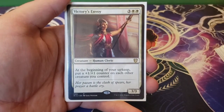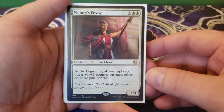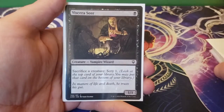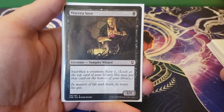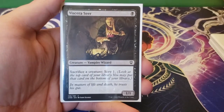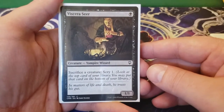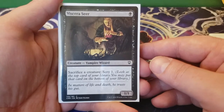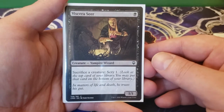Next up we have Victory's Envoy — three and two white for a 3/3. At the beginning of your upkeep, put a plus one, plus one counter on each other creature you control — she buffs up everything that isn't herself, and with Lazel it doubles down. This is another piece of the Bastrys Lieutenant combo. You need something that can sacrifice creatures, Bastrys Lieutenant in play, and Cathar's Crusade in play, and it will create infinite plus one, plus one counters. Viscera Seer here is one black for a 1/1; you can sacrifice a creature to scry one. So not only do we get infinite plus one, plus one counters, we get infinite scry as well — insanely powerful.